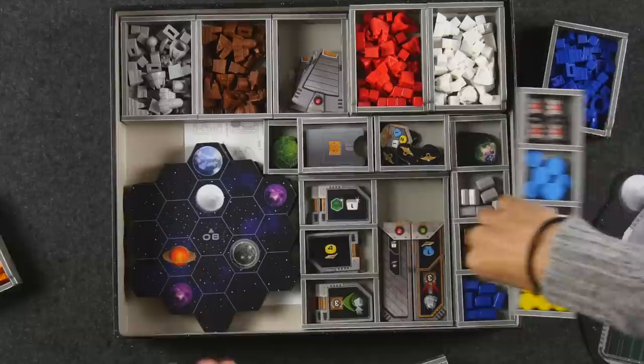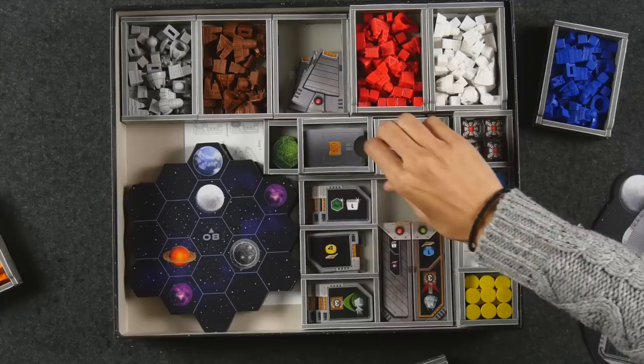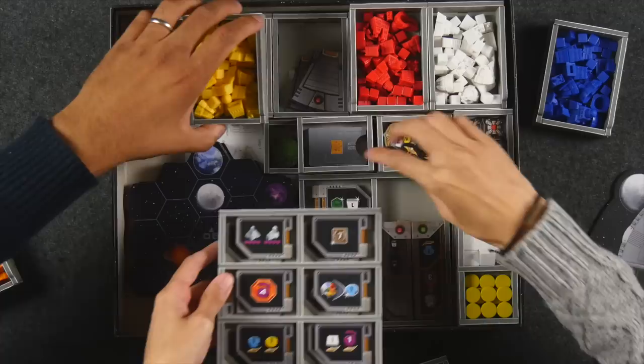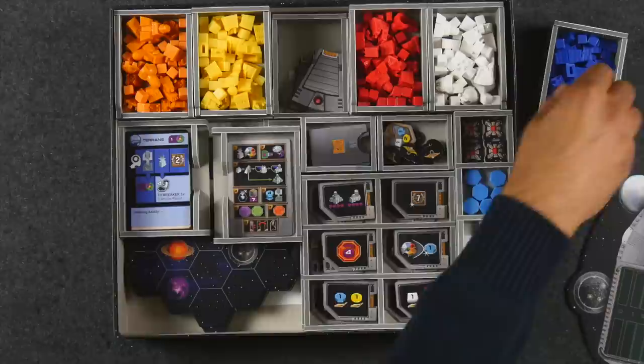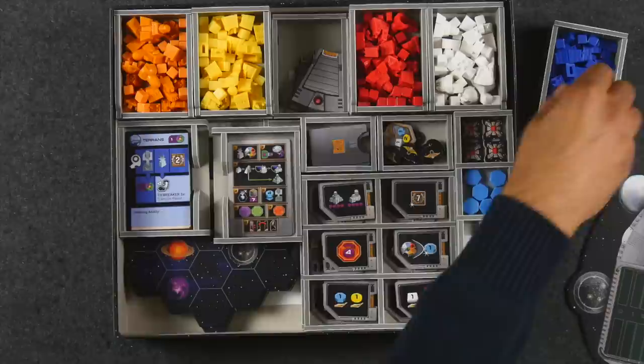They store their games vertically rather than stacked, and with these inserts they've never felt components sliding around or opened the box to find everything everywhere. This kind of organizer makes a complex game — where putting away and resetting is otherwise a mess — a lot more user-friendly. It makes it much easier to actually get these games played, because setup difficulty is a significant barrier.